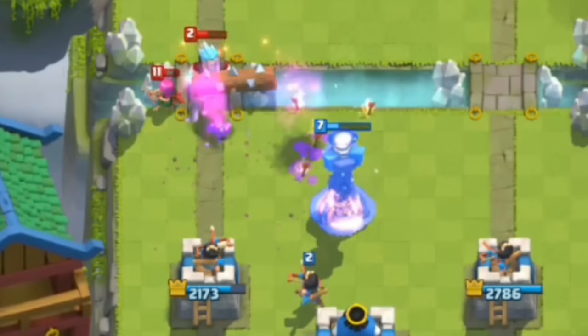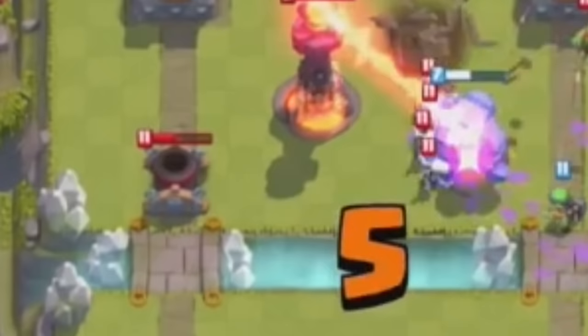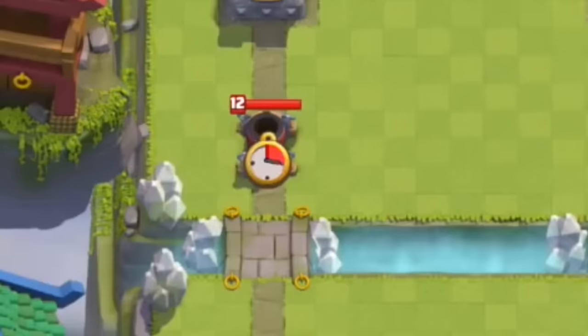On February 29th, the Mortar received a third change in a single month. It was changed so that it would no longer stop its attack if its target died during the attack animation. Before this update, cards wouldn't carry out their attack if the opposing troop died, which was bad for splash cards because the attack could've helped deal with surrounding troops. This change didn't fully fix that problem, but it helped. Thanks to these buffs, the card's popularity was steadily growing — by the end of March, it climbed up to a 6% use rate.